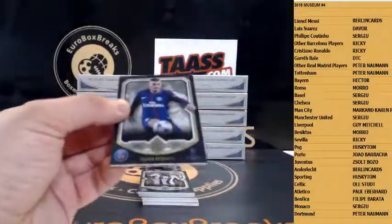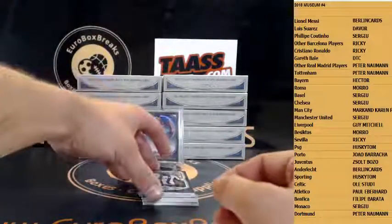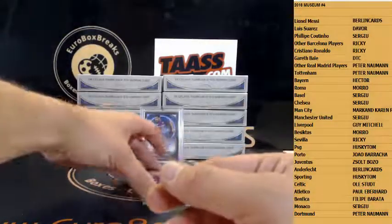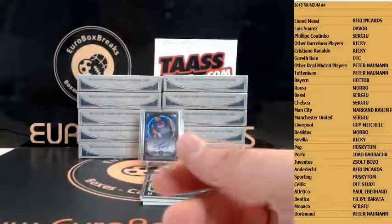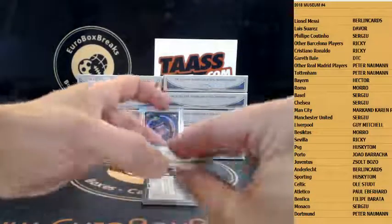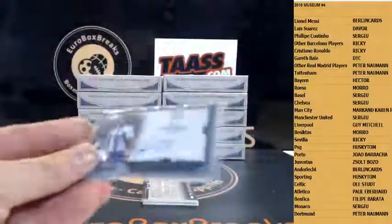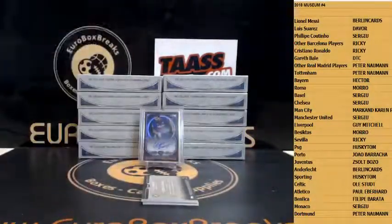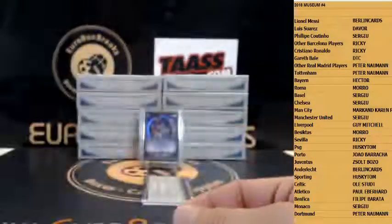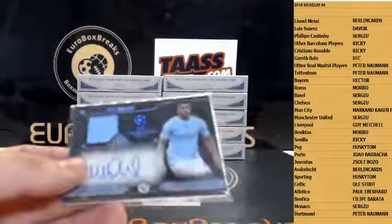Next up. Base is 50. Verratti for PSG. We got Marega for Porto. We got Mats Hummels for Bayern. We have El Unussi for Basel. We got Ryan Babel for Besiktas. And we got an autograph first — Sergio Oliveira for Porto, number 275.